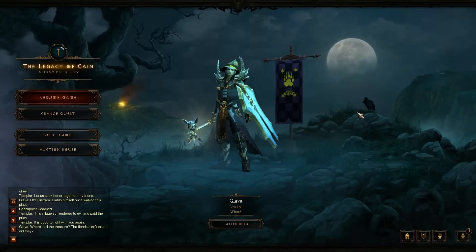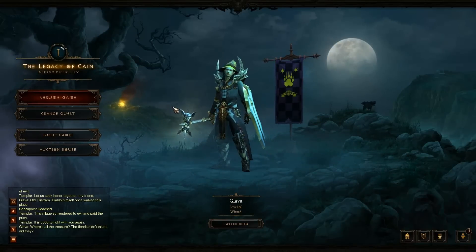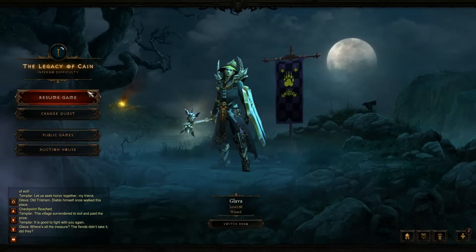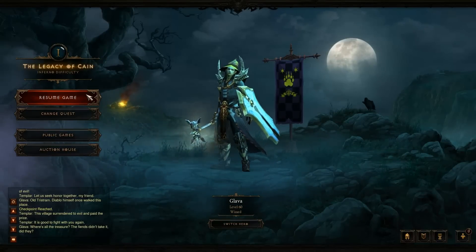Hello and welcome ladies and gentlemen to my Diablo 3 let's farm. This one I'll be showing you the dank and dark cellar locations and why they're pretty good. You can do this with either gold find or magic find. This is pretty good when you first get to Inferno to get your gear set up a little bit higher.